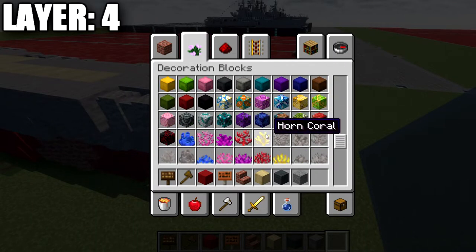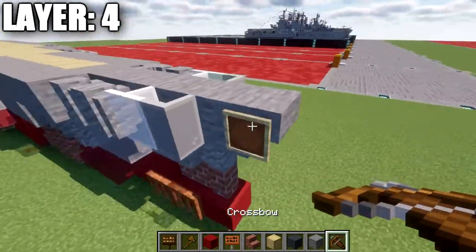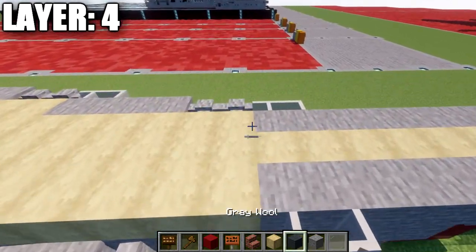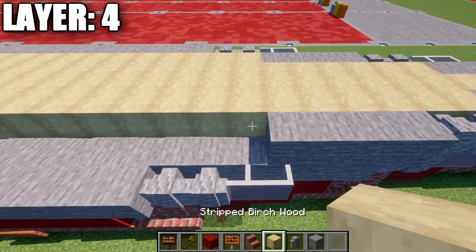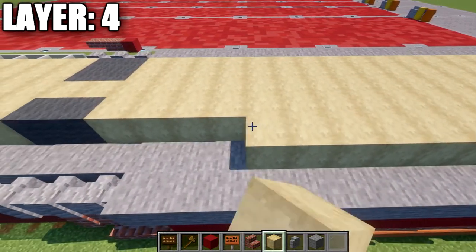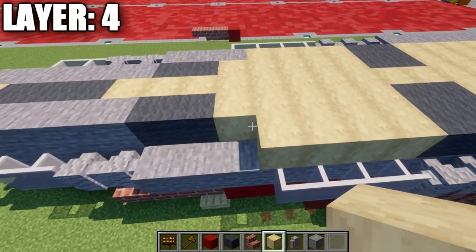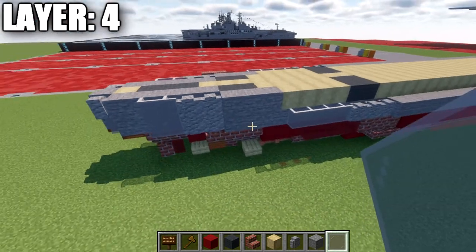On the front side, grab an item frame and place it on the side of this stone block, as well as a crossbow in the item frame rotated face downwards. Once that's done, grab your glass panes and place down two on the last two stone blocks. Then place down two andesite walls, then four stone blocks, then 22 strip birchwood, then two more gray wool, then four strip birchwood, and then three stone blocks, two andesite walls, and two light gray stained glass panes.